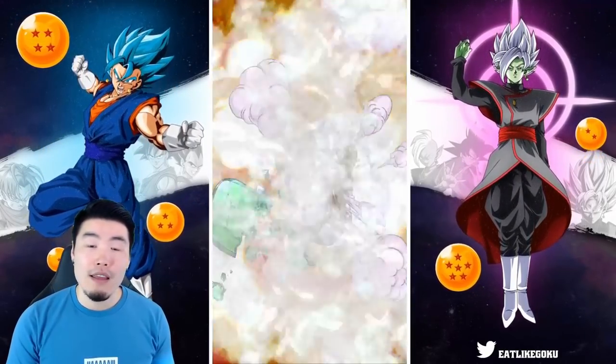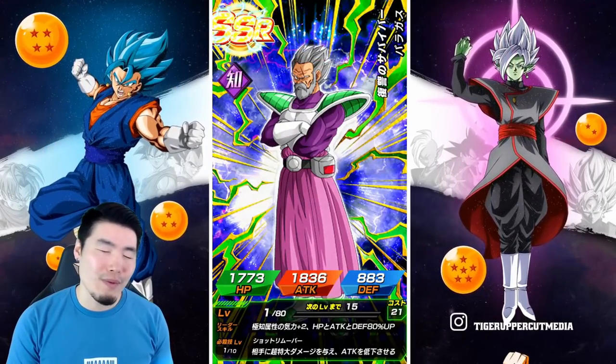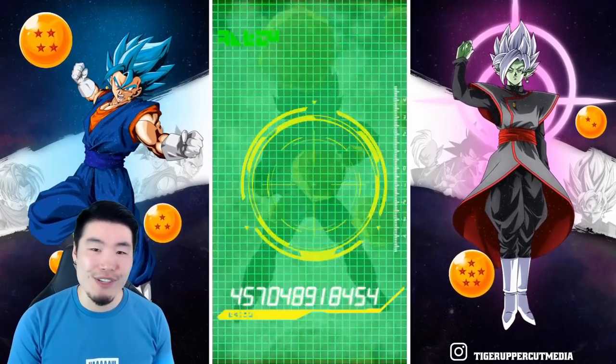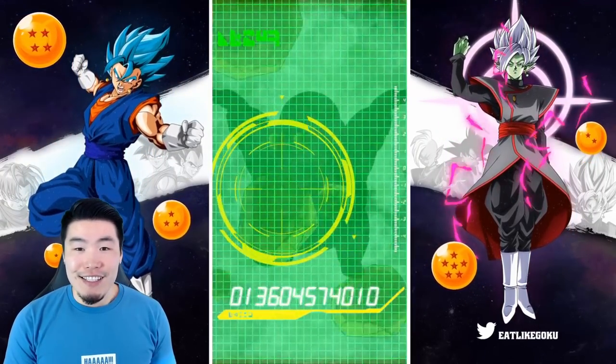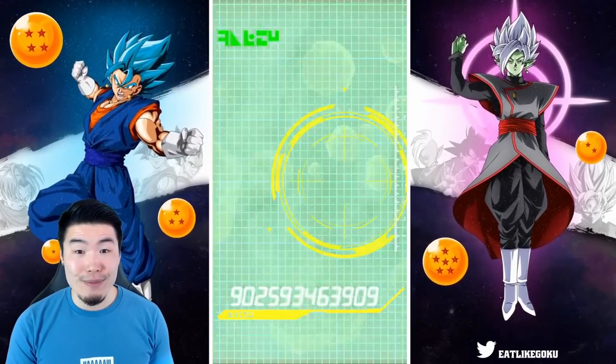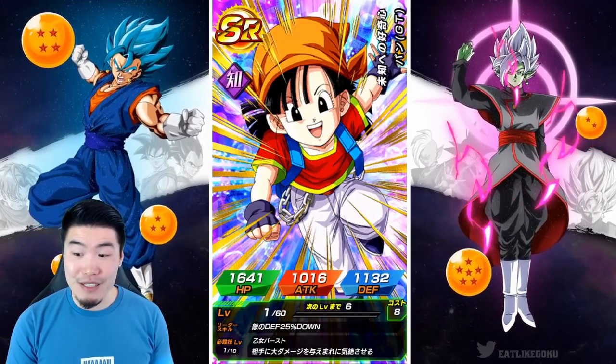If it's a featured unit — is Paragus featured? Don't tell me Paragus is featured. Paragus is featured, I'm sure. Looks like we're going to end up on another Paragus pull. Unless the game wants to surprise me here — give me a nice surprise.